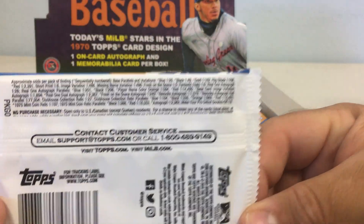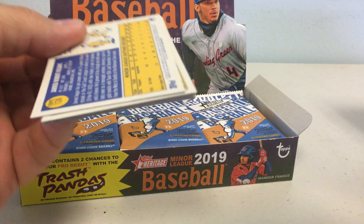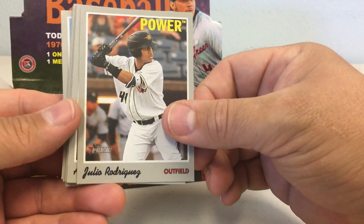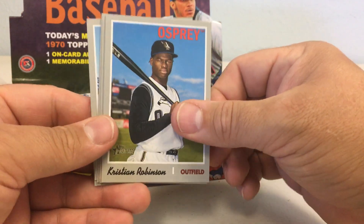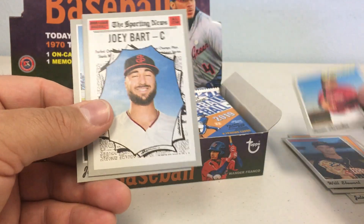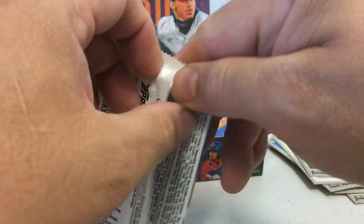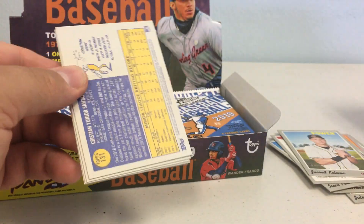There's your pack odds. It would be awesome if I got an autograph that I don't have yet, which is very possible out of this set. We got Julio Rodriguez, Alex Kirloff, Christian Robinson, Alec Thomas fresh on the scene, Will Stewart, Isaac Paredes, Joey Bart, Jared Kelman. I don't think I have any doubles — out of all the boxes I've opened I haven't hit duplicates yet.